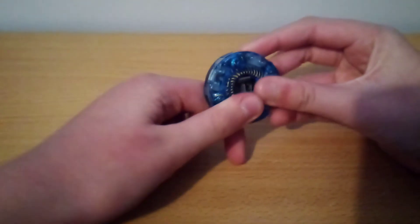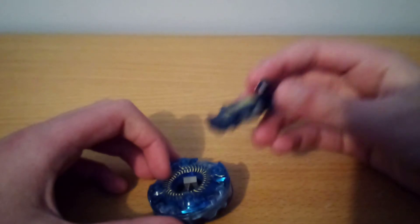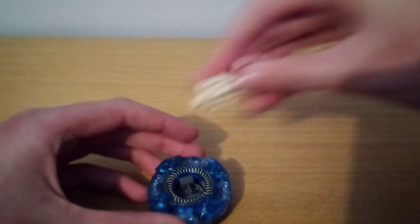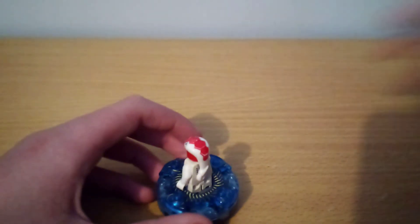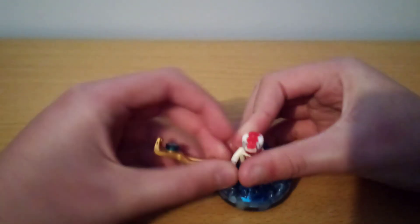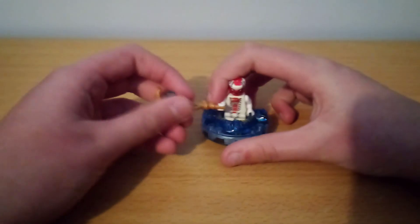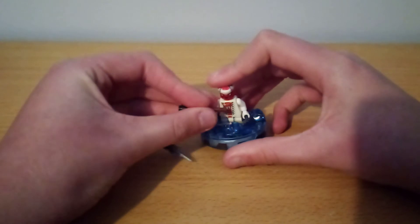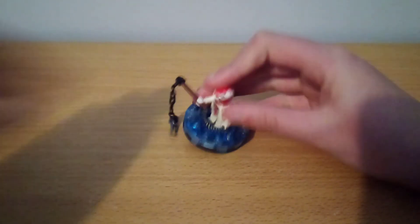Now, here's the thing: damaged Slitherer figure or not, I can't really spin it well with this figure because of the head mould, so I'm going to have to get another minifigure to use — I hope you guys will forgive me for that. First off, there's the Hypnobrai Staff. Let's try that again — that's kind of weak. It's not really that easy to spin, I don't really recommend using that weapon. Then we have the Flail — yeah, that one works better, just a little bit better though.